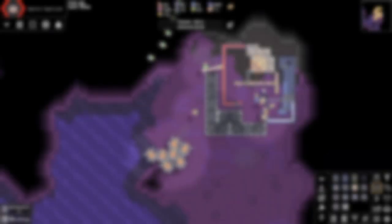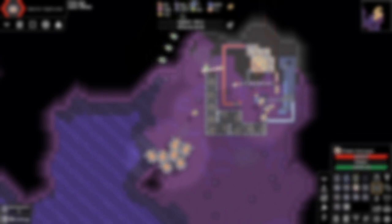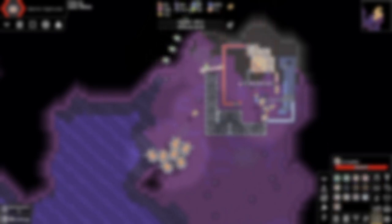Being a tower defense game, it's safe to say that turrets are a pretty big part of Mindestry's gameplay. So that's all good and all, but what if we didn't use a single turret to defend our base, instead using units?